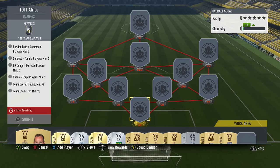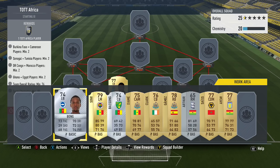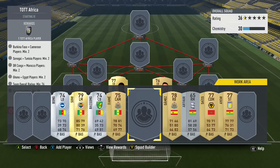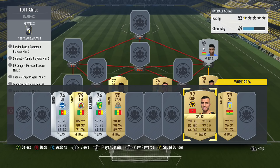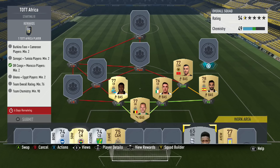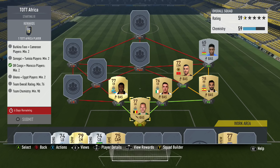In goal we've got a Newcastle guy — I don't know who he is. It's very heavy Newcastle and Championship based, but as you can see the first four players are all Newcastle. We've also got the Ghana player and a Morocco player from Wolves. Down the side you need two of either Cameroon or Burkina Faso players.